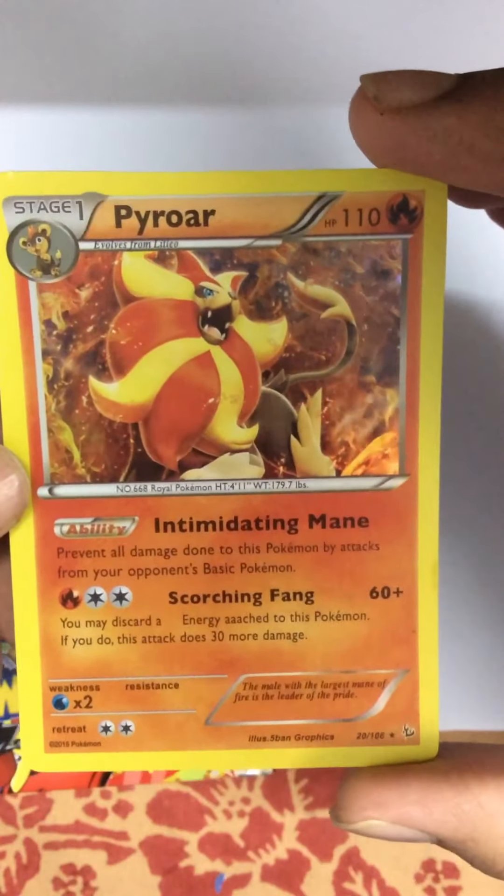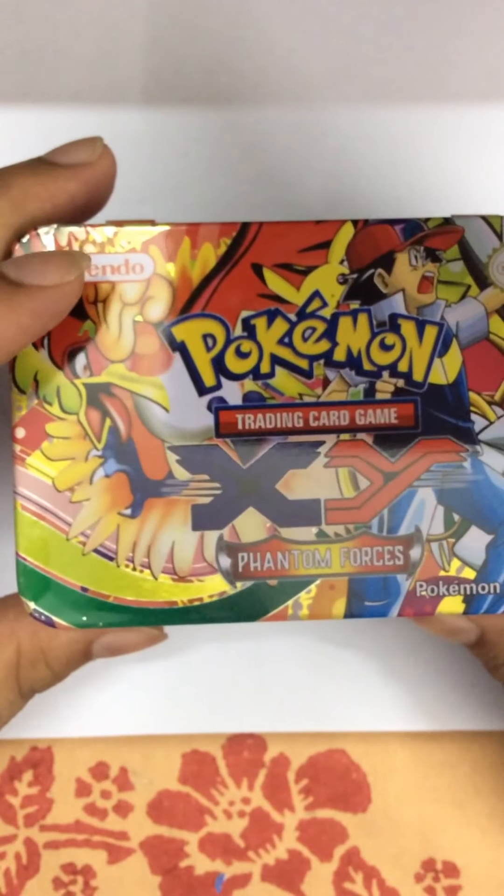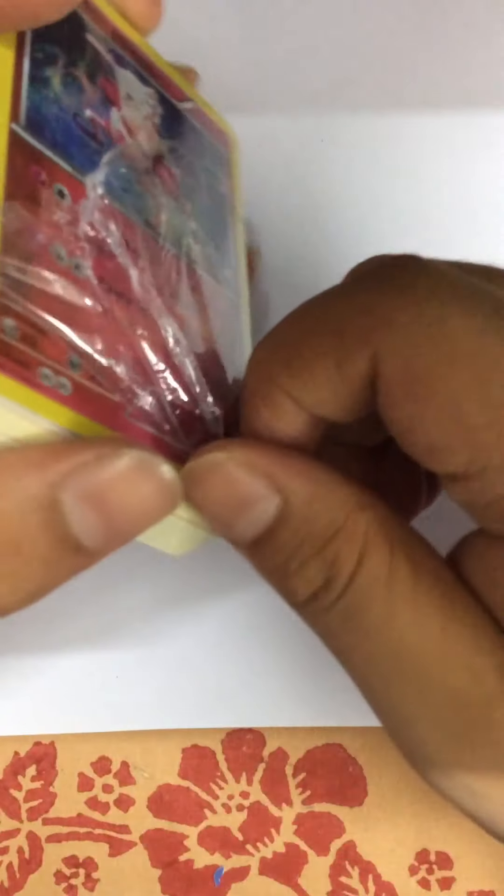Another Alolan Exeggutor. Alright, another Alolan - this looks better! Okay. Agabite, Sunkern, Eevee. The Dialga GX - let's go, nice one! A Pikachu, a Chimchar, Roselia, Piplup. Another Alolan - we've got four now. Skuntank, Banette. Oh nice, nice - we've got another Necrozma GX, that's a good one!